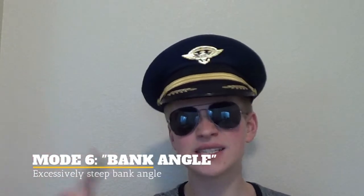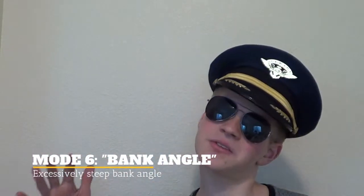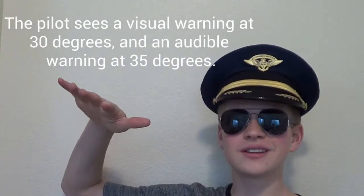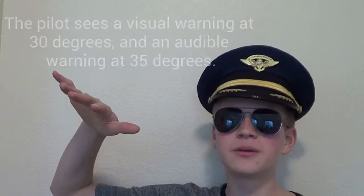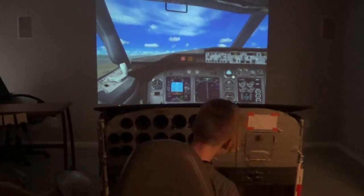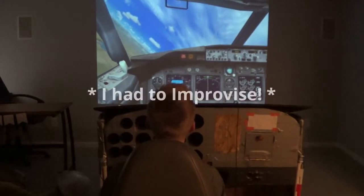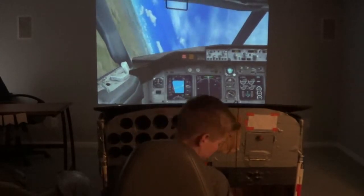Mode 6 is an excessive bank angle. You can flip a 737 in Flight Simulator — barrel rolls are impressive — but the passengers in the back don't appreciate that. So when the bank exceeds 30 degrees, it'll issue a bank angle warning. You'll hear: 'Bank angle. Bank angle. Bank angle.' That's how you know you're doing it wrong.